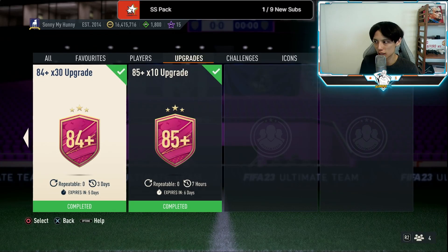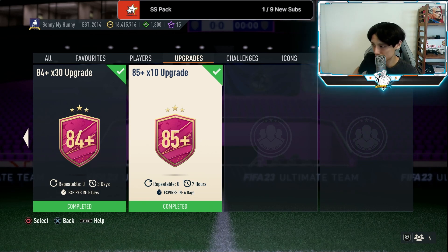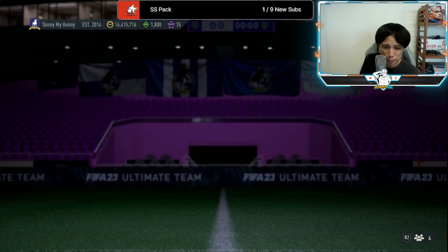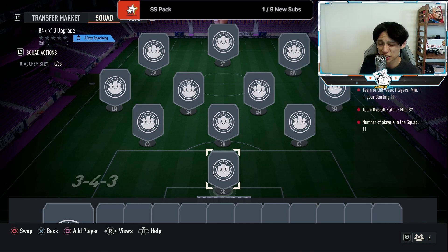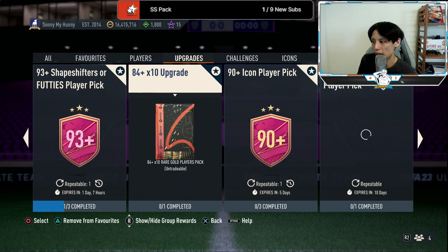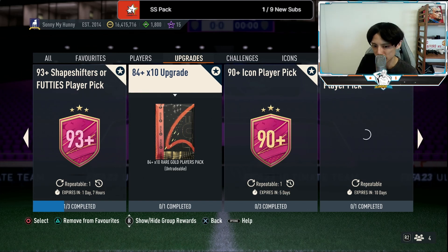Yesterday we got the re-release of the 85x10 SBC. The requirements are an 84 and 86 rated squad with one Team of the Week — comes to about 130k in total, and we can do it three times. The unlimited SBC we have is actually the 84x10, which is out for three days. Its requirements are an 87 rated squad with one TOTW, coming to about 103k. The price difference is only 27k, so I'd suggest doing your 85x10 three times first, then completing the 84x10.